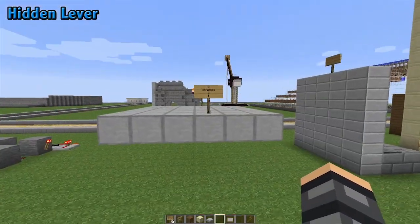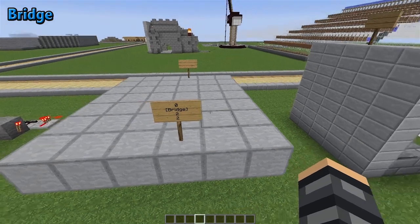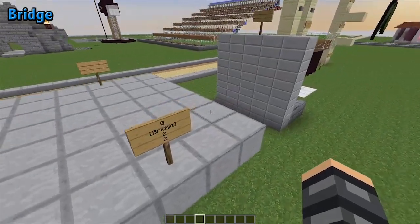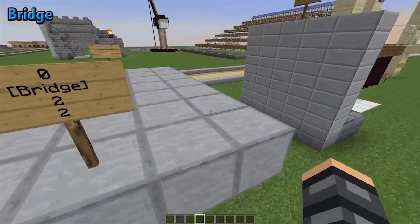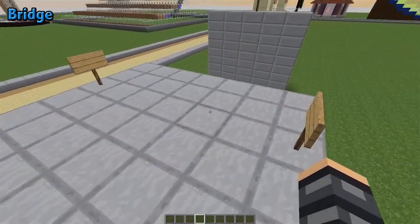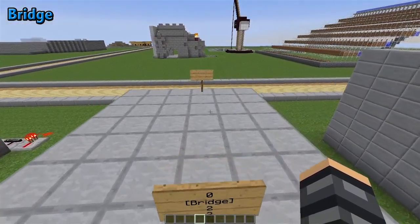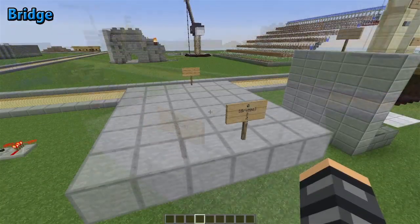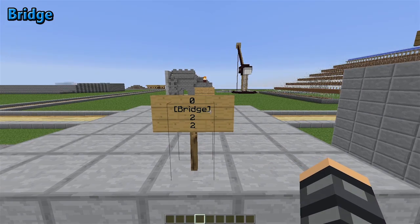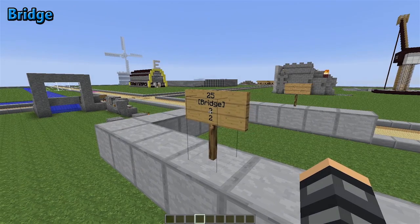Every block that you place around this sign can now be right-clicked to trigger this lever. This allows for hidden levers so only you know how to turn on a device or open a door. This is also compatible with the other signs I'll show you later. The first enabled CraftBook functionality is the bridge. The bridge can be used with the default materials of cobble, glass, wood planks, and double stone slabs. The way you create the bridge is you take a sign and put bracket bridge bracket on the second line. The first line just tells you how many blocks have been toggled.